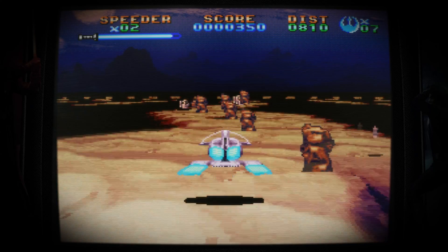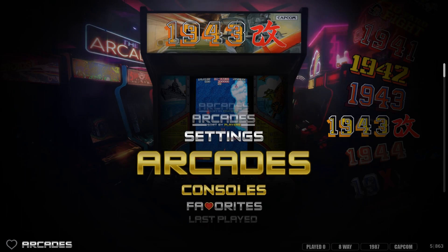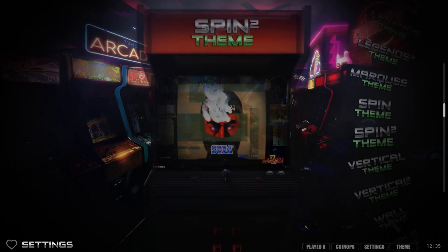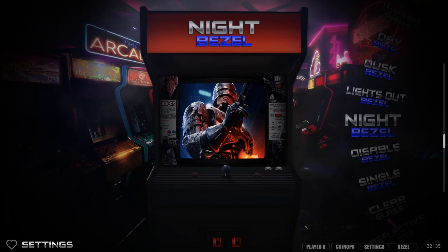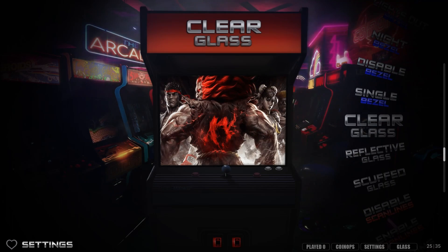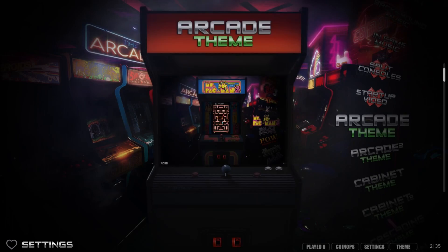It's a really fun little setup. You can hit start and select to go back out to Coin Ops. You can change the different themes with just a button click — I just switched to the arcade theme and now I'm on a different wheel. Within settings you can change all the different themes, which affect how everything is displayed. You can change to daytime bezels, night bezels, dusk bezels, lights-out bezels, or disable the bezel entirely with a single click.